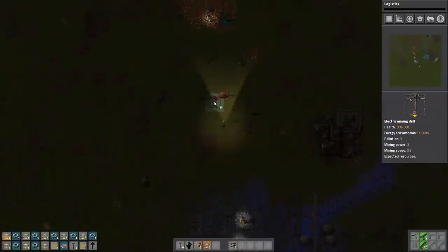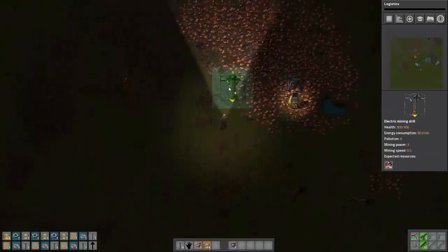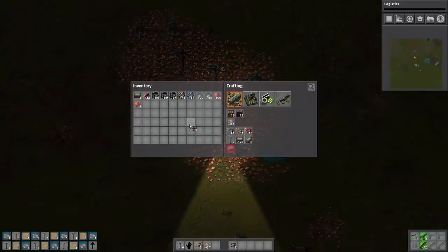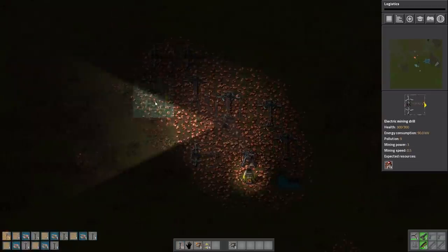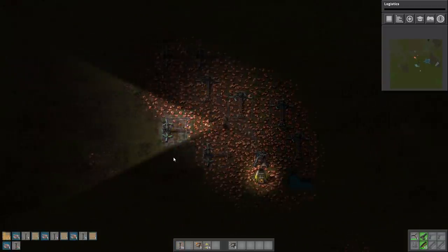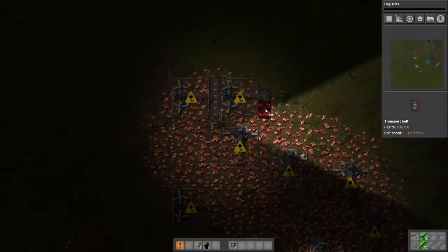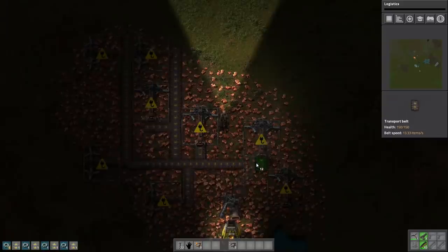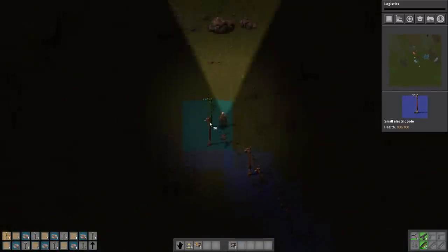So the next thing we need to do is refine our copper production, which is going to be done in much the same way as the iron — as efficiently as we possibly can here. So we're going to get as many — there we go, that should be fine. And we're then just going to line these up as efficiently as possible, just like so. And we're just going to get them in like that. And then we're also going to bring up some electric poles so that we can power this stuff up here.